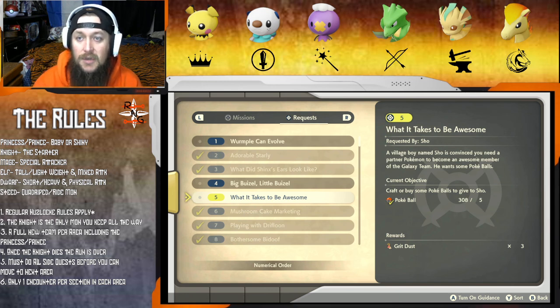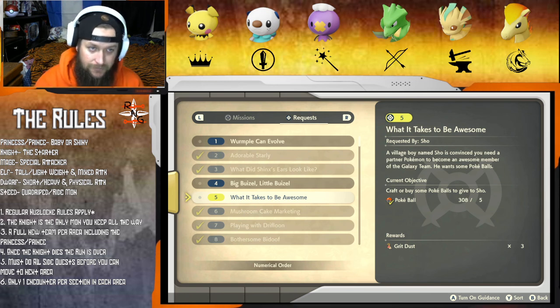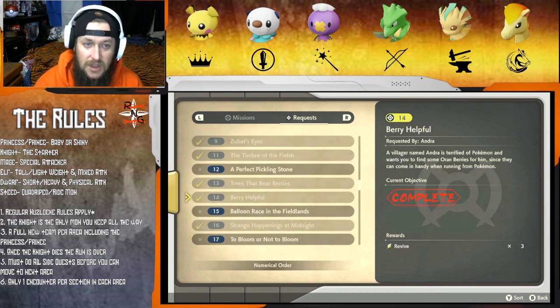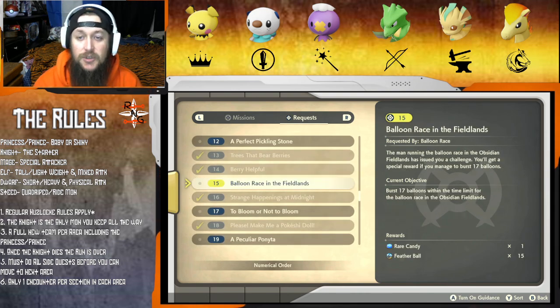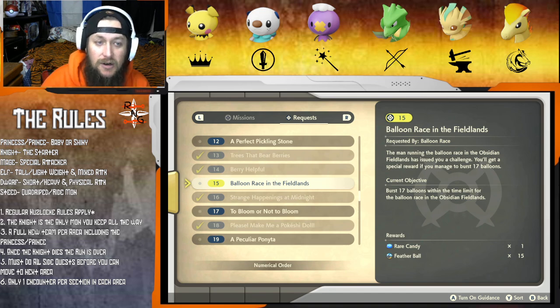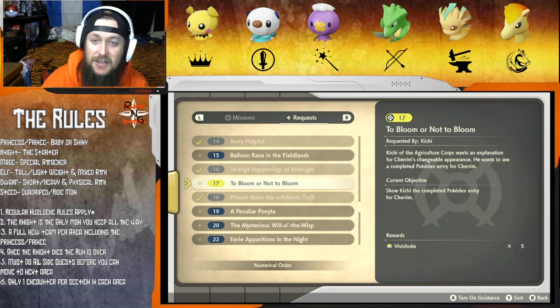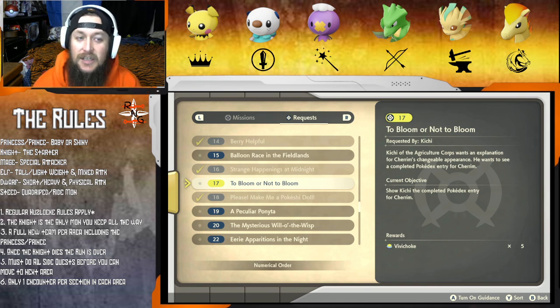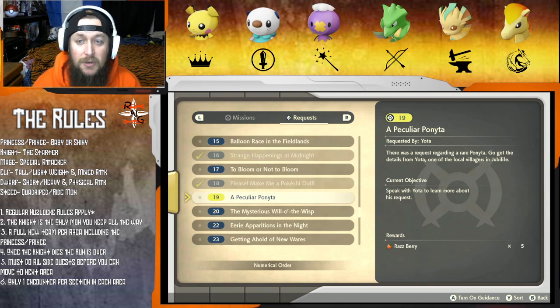We just got to give some Pokeballs to a dude in the city. There's also some balloon racing, which we'll do. I didn't actually do the balloon racing when I played through my first time, but we said we're going to do all the quests. Still haven't found any Cherims, but I feel like Cherims are going to be in a different area - they're not in the Fieldlands. The peculiar Ponyta quest is actually the one we're going to be doing first because it's awesome.